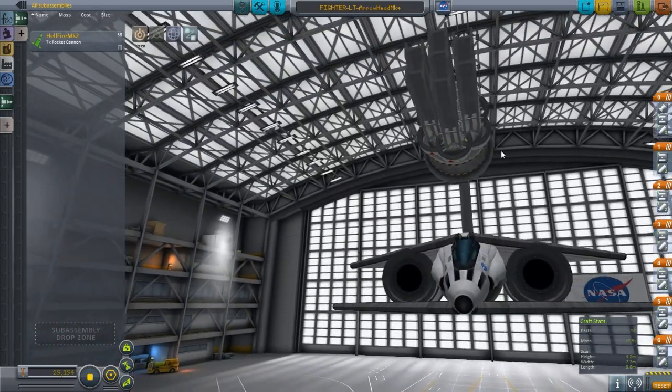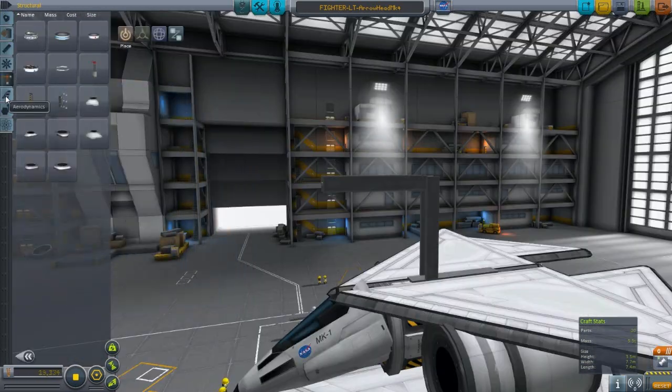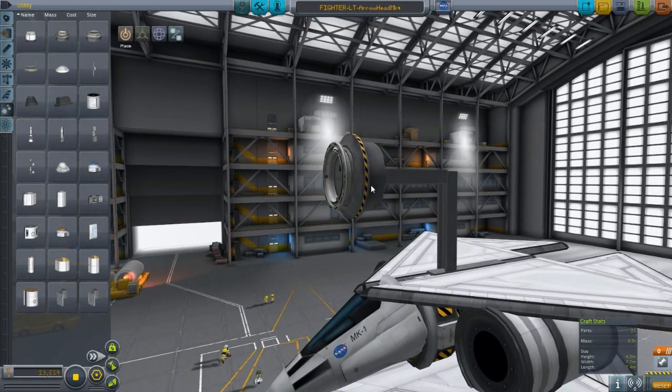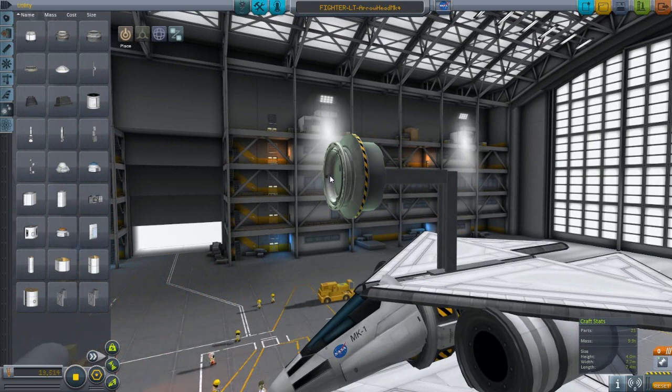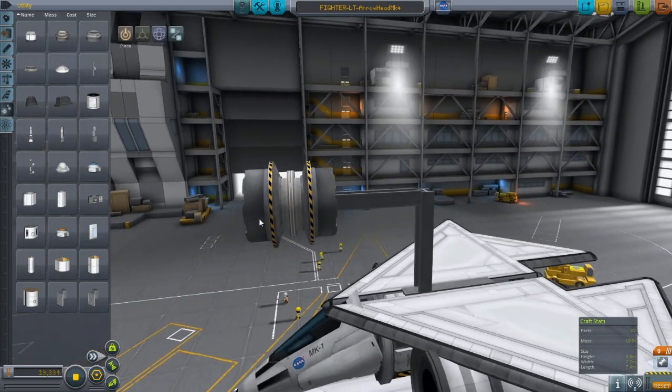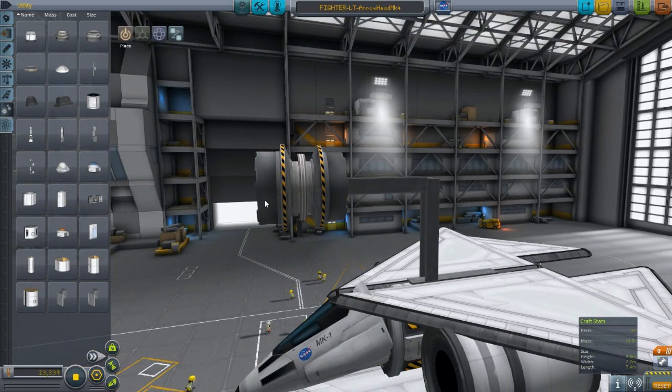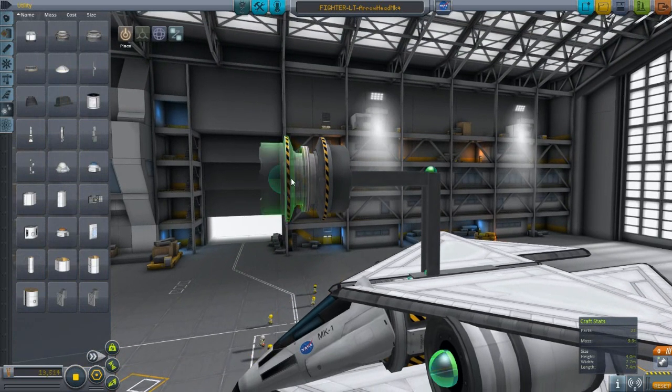It's mounted on docking clamps because if you want to reload, that's the easiest way to do it in Kerbal Space Program. We took one, hit Alt to copy it, flipped it around using the W key, and connected it into the other docking clamp.